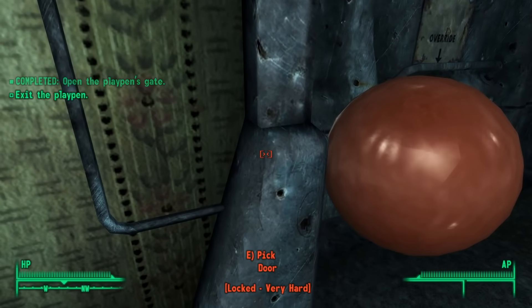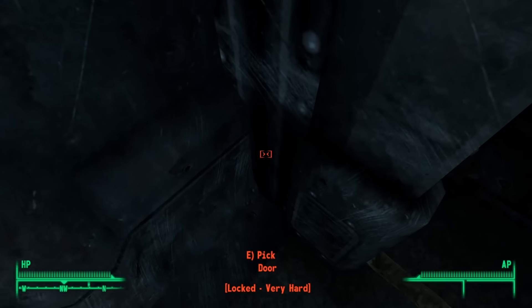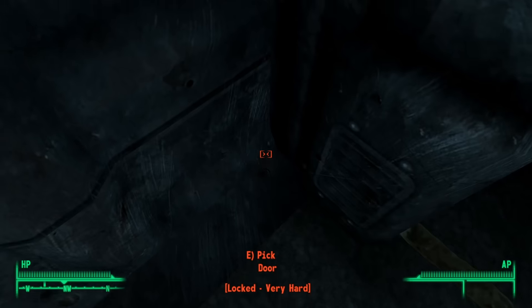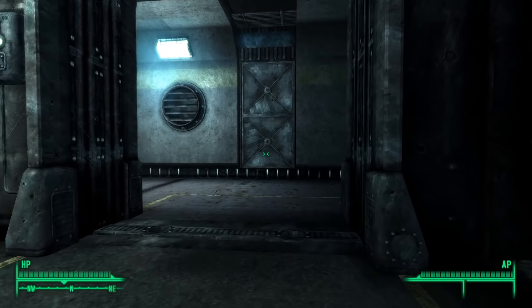The video I watched said to put the ball in the left corner of the doorway, walk against the right corner, and immediately close the door as soon as it opens, while also heading into the next room. If done correctly, you'll have access to the hallway; if not, you'll be faced with a locked door. It took me quite a while, but I did get it.